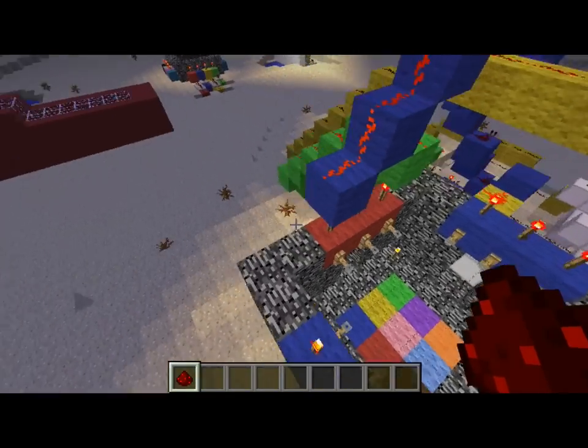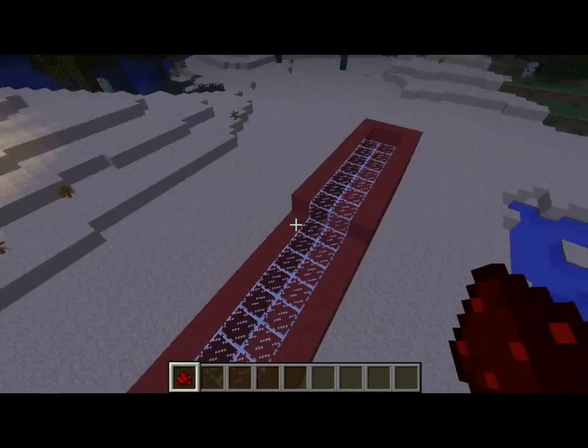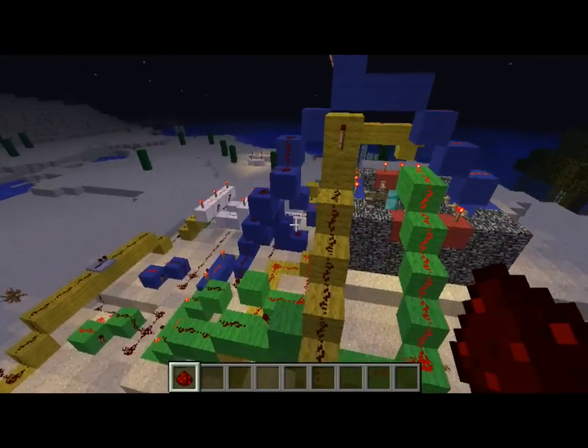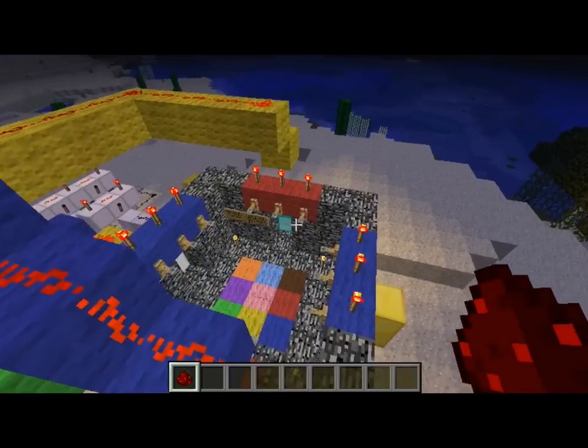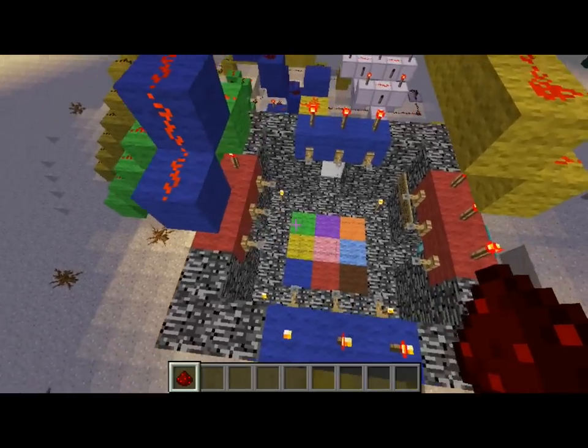I was kind of messing around with tripwires when I downloaded the new snapshot with a tracking system here, it didn't work too well. I was going to do a mob sorting system, I couldn't get that, so I was like, you know what, screw it. I'm going to make something that can — a code combination where you have to jump.